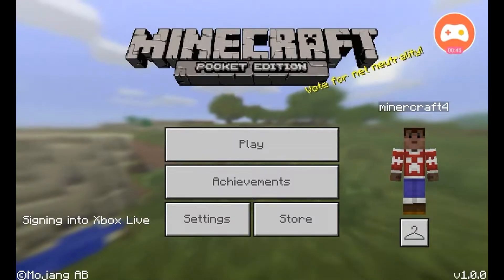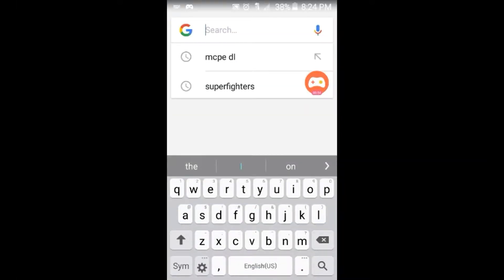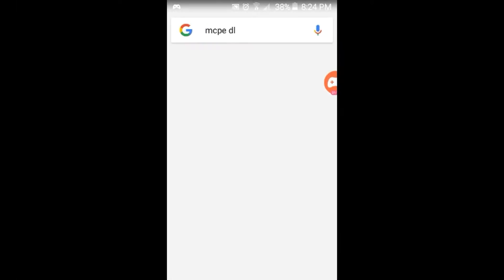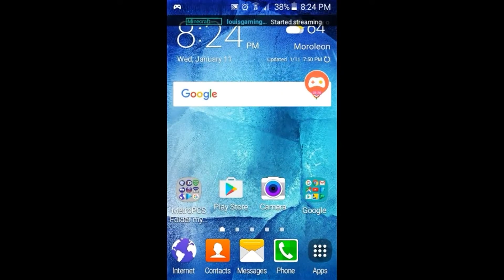The first thing that you need to do is go to Google and then search up MCPDL — just type 'MCPDL' and then a space. It's gonna be this one here.